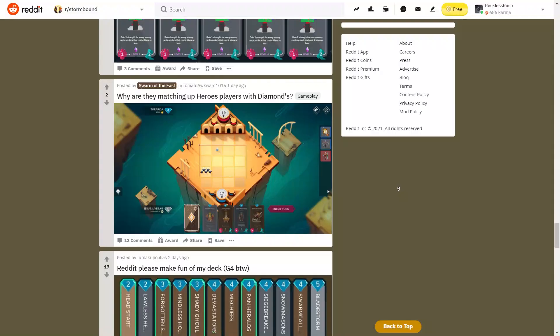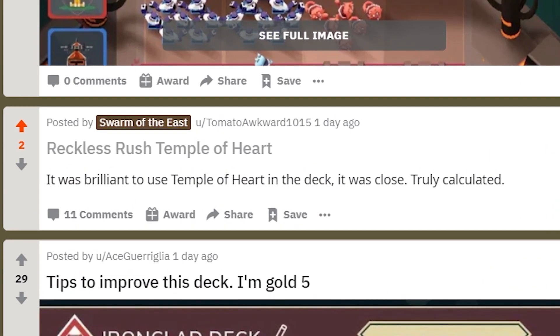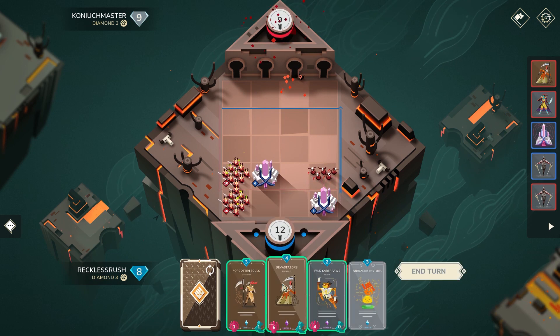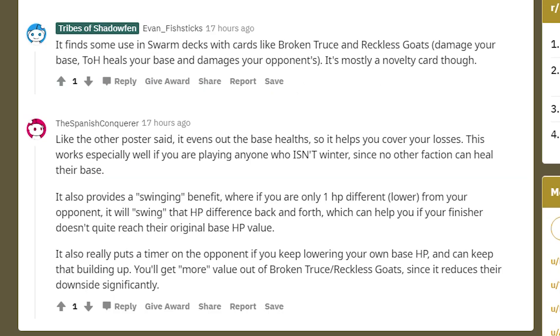The other day I was scrolling through the Stormbound Reddit forum - I don't typically go on Reddit that often - but two posts caught my eye. The first being 'Reckless Rush Temple of Heart' and the second being 'Temple of the Heart.' I want to say if your name is Tomato Awkward 1015 or Age Povine, thank you, because you're my main inspiration for making this video. In the first post I seemingly won a game against Tomato Awkward playing a Temple of Heart deck, and in the second post a player is asking what is the use of this card. The comments do a good job explaining base health differences and synergies with Restless Goats and Broken Truce, but no one really mentions a deck.